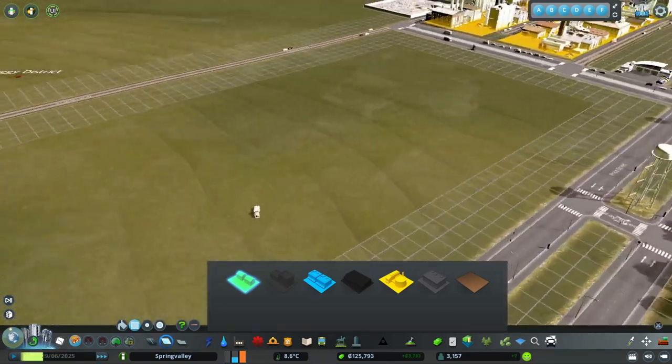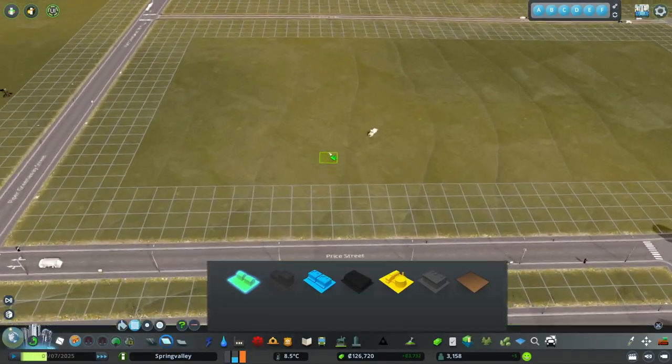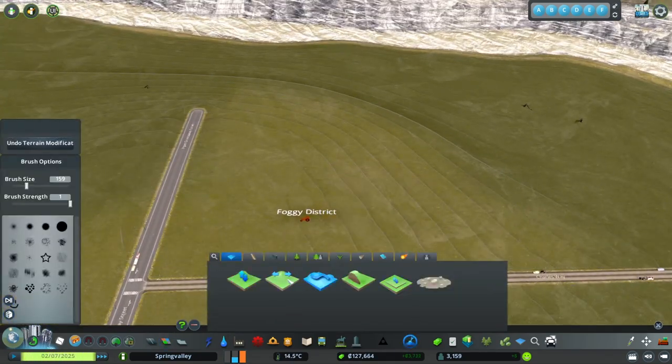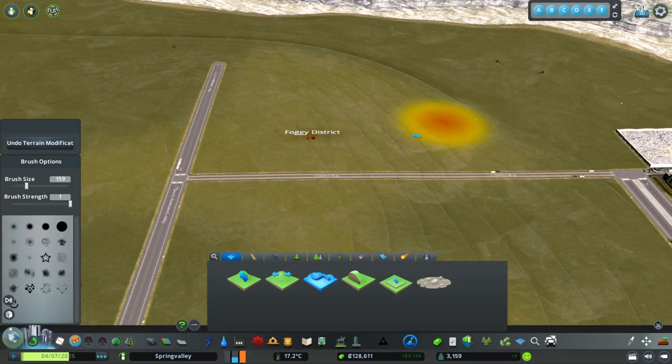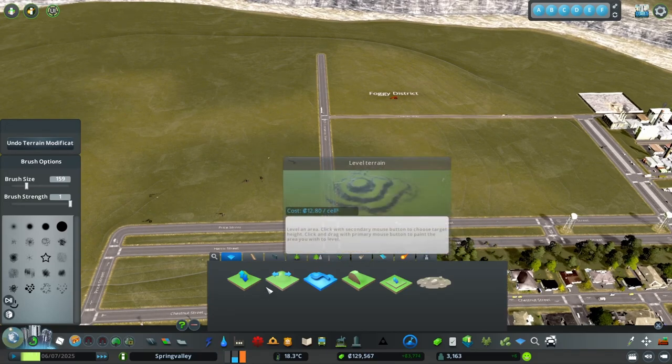All right, so how do we want to place our farm? I want to take a look at this because I want to straighten this out just a bit and smooth this out, because this could be a problem when we start putting in our farms.